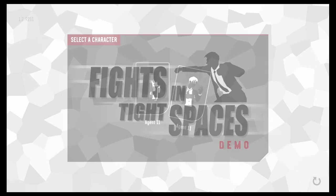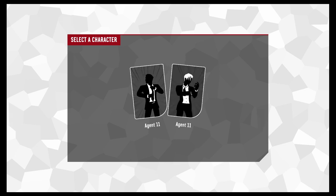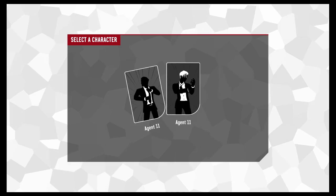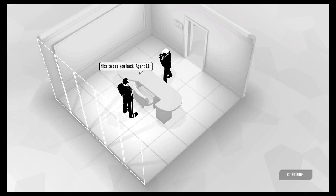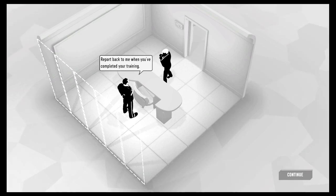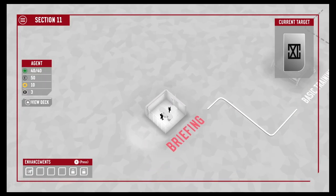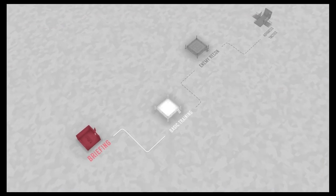We're going to select our character — white hair or black hair? The white hair kind of stands out, so we're going with Agent 11. We're dropping in. 'Nice to see you back, Agent 11.' Wait, why is he in fighting posture? Is that his boss? 'Report back to me when you've completed your training.' That's the briefing — heading over to basic training!